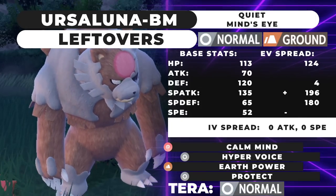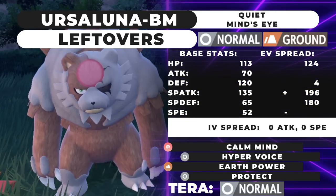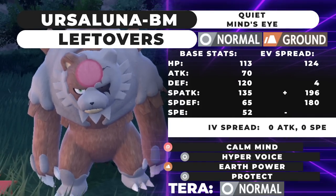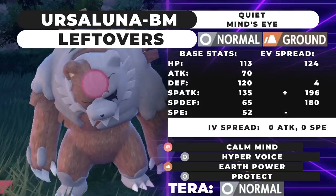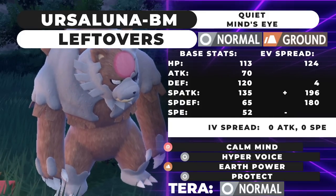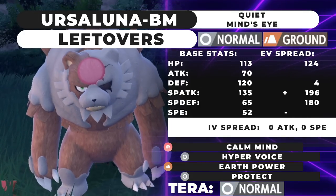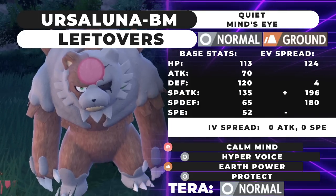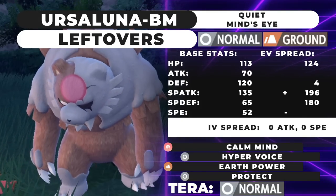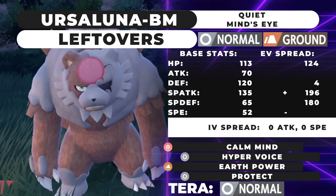This sort of has an Iron Hands spread where we heavily invest Special Defense. Iron Hands has 154 HP and 68 Special Defense — with Assault Vest and investment it tanks Specs Flutter Mane Moon Blasts. Ursaluna Blood Moon has Leftovers recovery, but you take a turn to Calm Mind, effectively giving you an Assault Vest boost and a Choice Specs boost in the same turn. Paired with Lunar Blessing Creselia you recover HP, get Helping Hand, and your plus one Tera Normal Hyper Voices deal massive damage.